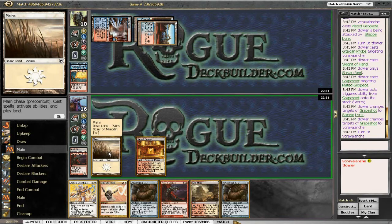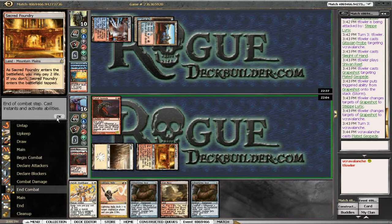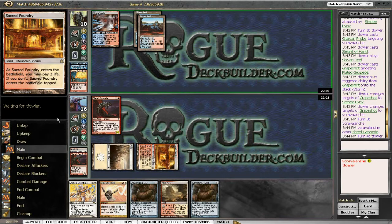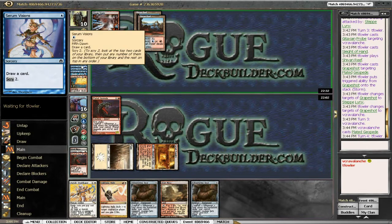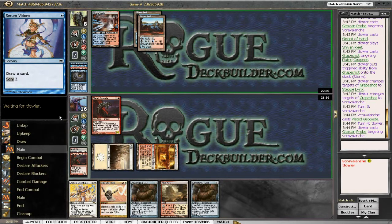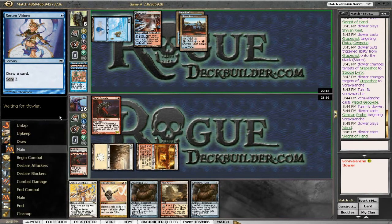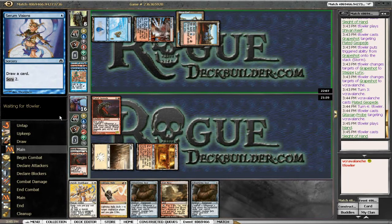I still think the Steel Shaper or Plated Geopede is the right move here, holding back an Arid Mesa. I'll run out the Geopede and wait until next turn to crack the Arid Mesa. He's down to 10 — actually down to 8 now. This makes him in range for just an Arid Mesa and a Lightning Helix. Lightning Helix and an Arid Mesa kills him next turn. But this could be the end for us — this is when Storm consistently goes off. If he has a lot of mana generation, he can Past in Flames into something and hit that Grapeshot for the win.